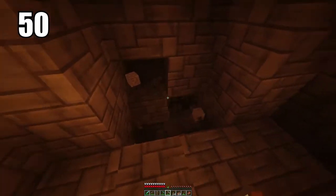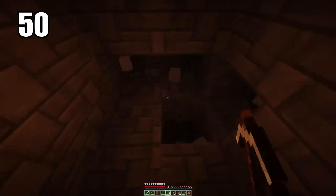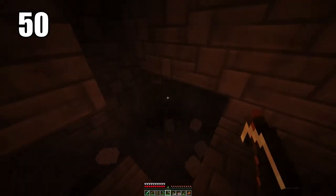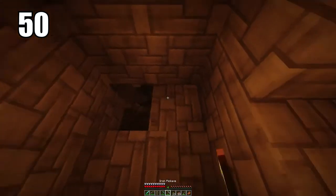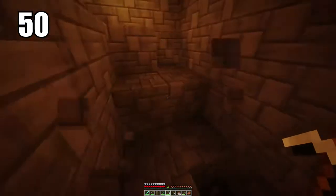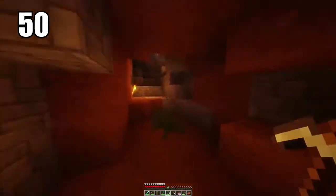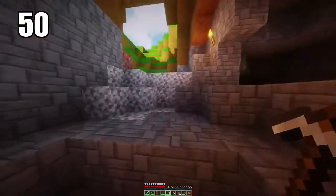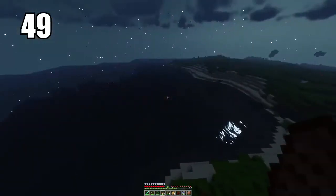Tip number 50 is staircase mining. Digging straight down in Minecraft is never a good idea. One of the safer ways to go about it is staircase mining, where you leave a block after you've mined a certain level so you can jump back onto it once you've gone deep enough and want to get out. This makes it a lot safer so you don't fall, and also makes it much easier to escape once you're done mining.